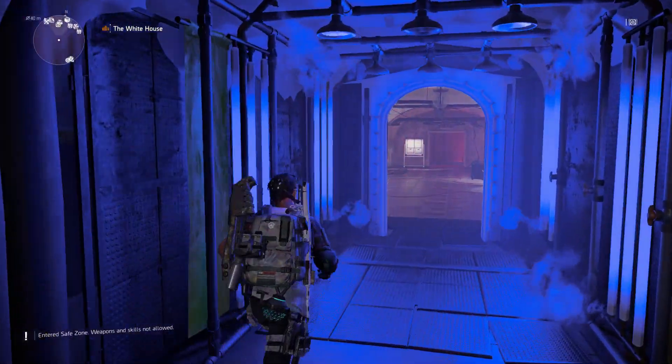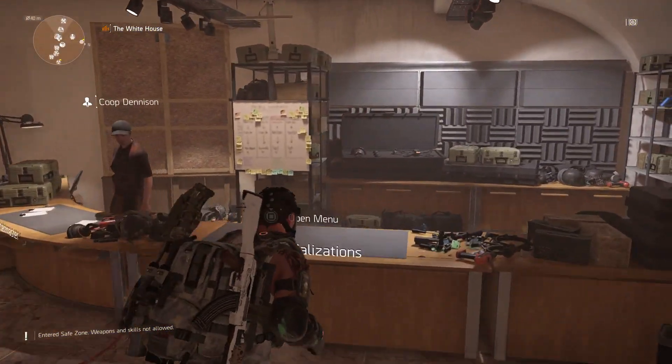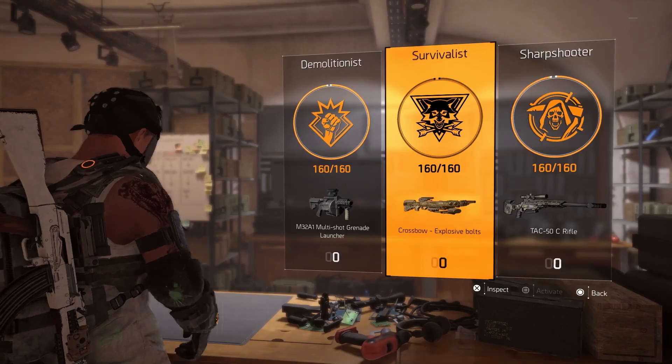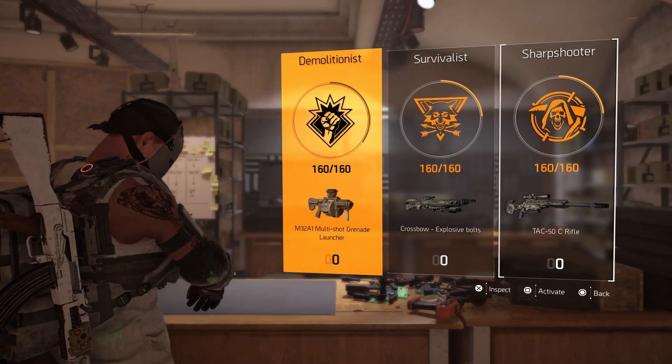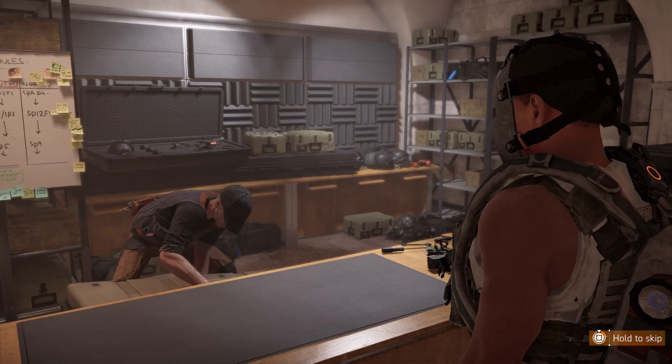You are going to want to do this ten times for the trophy or achievement — that is what it requires. You're not going to have enough ammo to do it all in one farming session, but a very easy way to get more ammo is just to come back to the base of operations, switch your specialization and then switch back to your crossbow. This will restock you, so just do this and then continue.